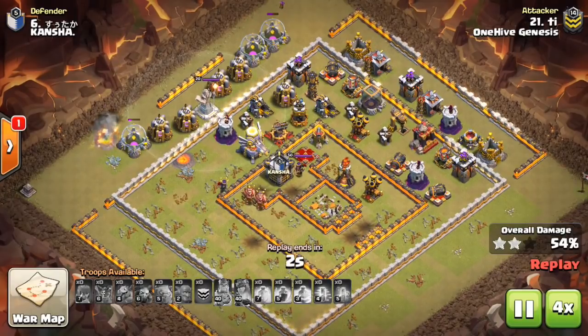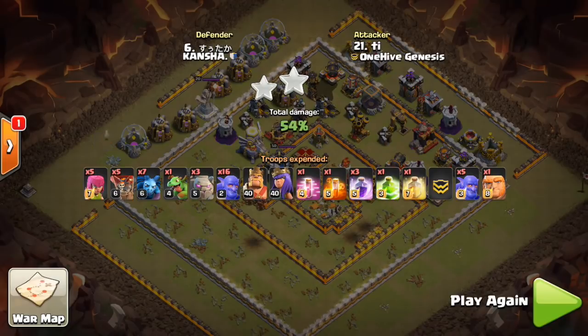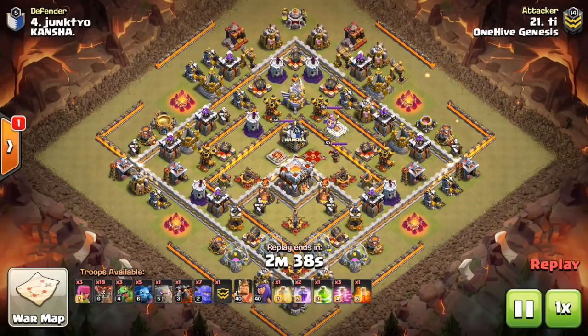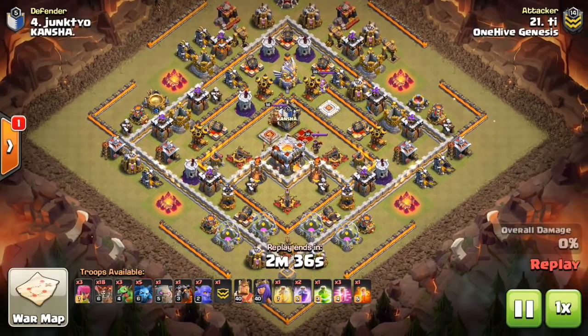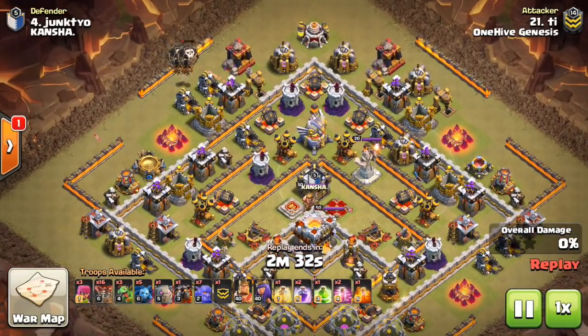You can choose both the funnel troops and the push troops. In this case they were the same — golem bowler for both — but often it's not the same. The Lalo funnel is another one I'm a huge fan of. This one's a little more of a newer strategy.